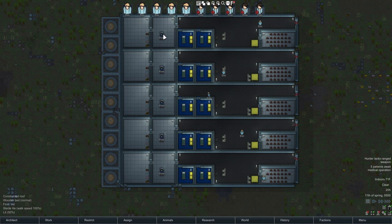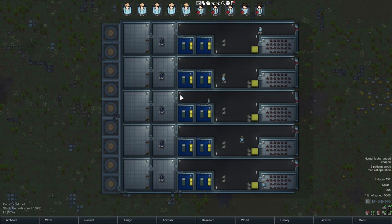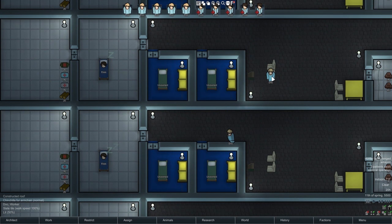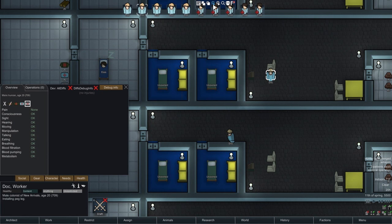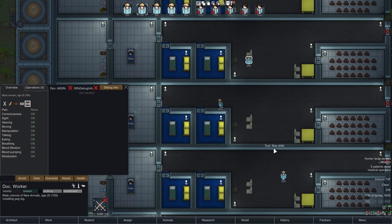Here we have our five patients, each of which is set to have a peg leg installed. Each of these are set to have normal medicine. I'm going to run four different tests: one for each of the three kinds of medicine — herbal, normal, and best quality — and also one with normal medicine but with doctors maxed out on skill, instead of having a skill level of three like they do right now.